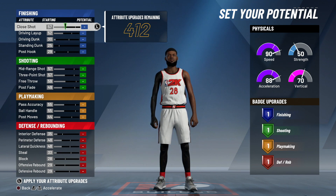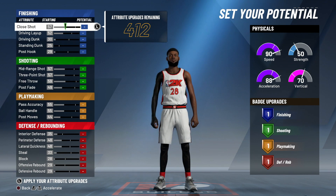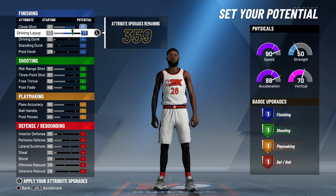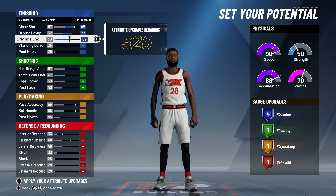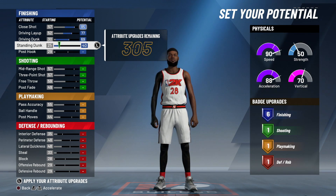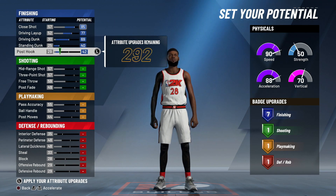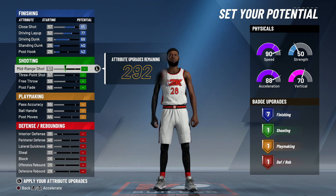Now since we're into the build, you guys have to pay attention right here. If you do not pay attention it will not call you a shot creator, so listen to everything I'm saying and make sure your stats are the exact same as my stats. Your close shot you want to max out, your driving layup you want to max out, your driving dunk and standing dunk you want to max out, and you want to put your post hook to 42. You will have seven finishing upgrades.